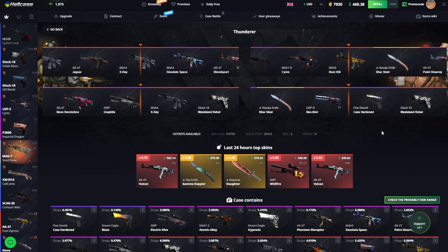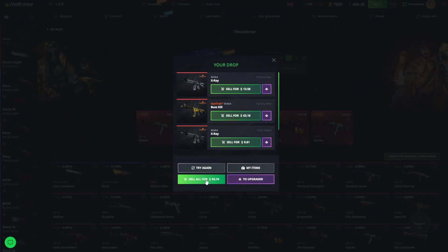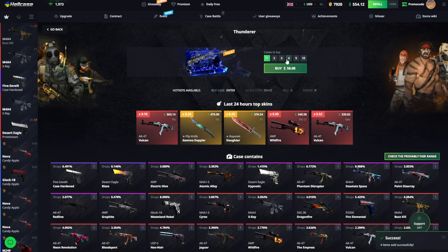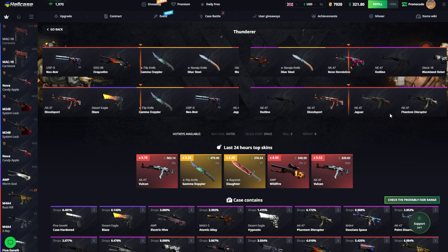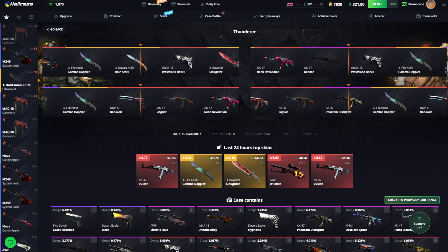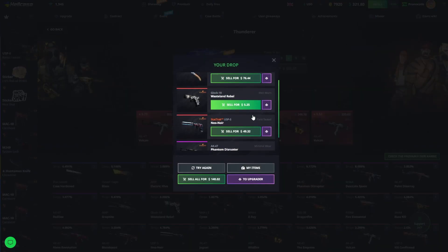I don't know how long it's gonna be discounted - by the looks of what we pull from it, pretty long. Oh my god, that was horrible. Definitely not the outcome I wished for and that's not gonna change here. We do get a knife but the rest - five bucks, nine dollars.